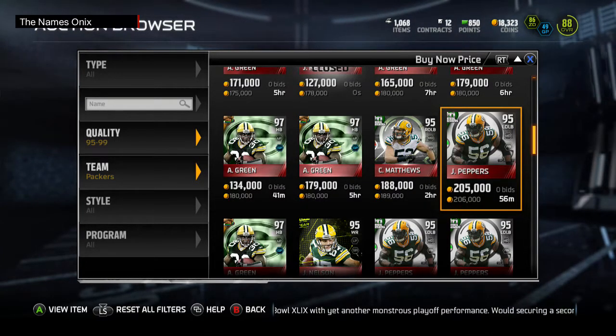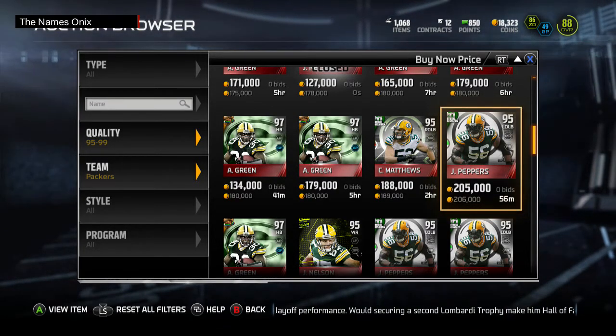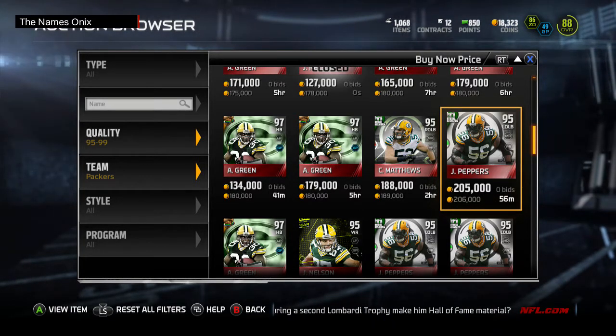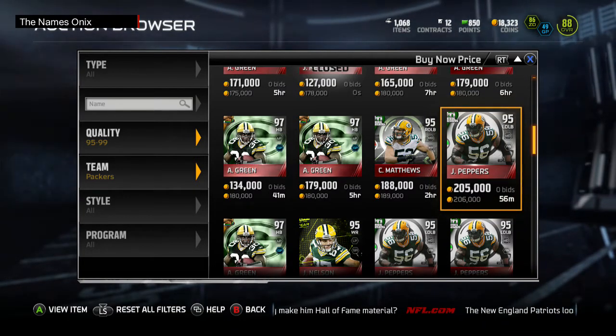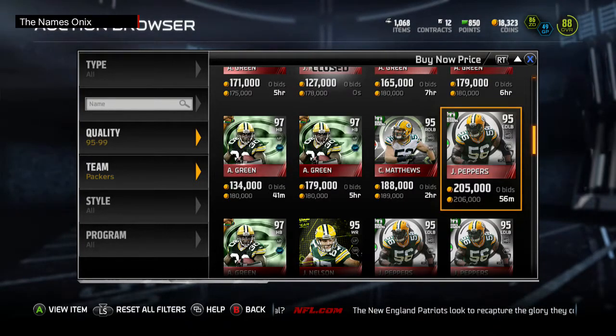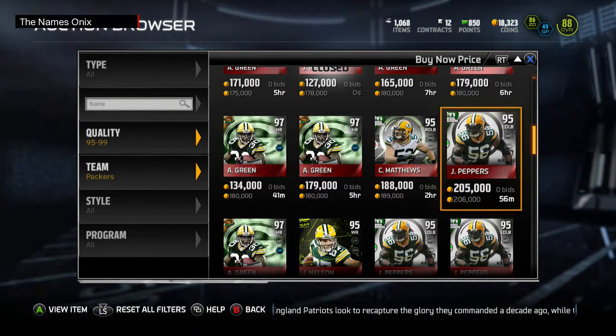Unless you're already rocking one of those ridiculous left outside linebackers, I think Terrell Suggs is like the highest-rated left outside linebacker right now. I would definitely use this Peppers over Terrell Suggs any day. Suggs is an amazing pass rusher but that's about it — he's not really a good coverage guy, and Peppers looks like he can do it all. Let me see if I can find the other Football Outsiders players that came out today.